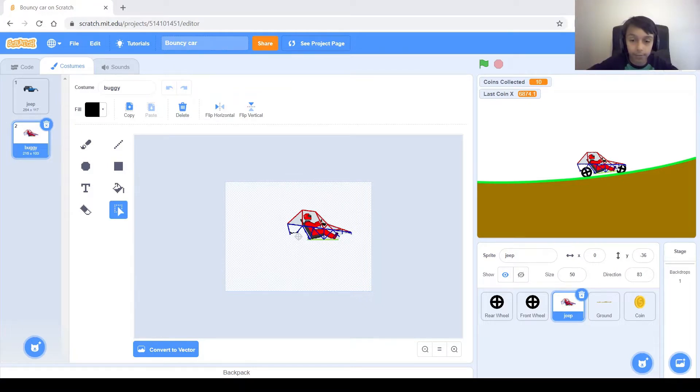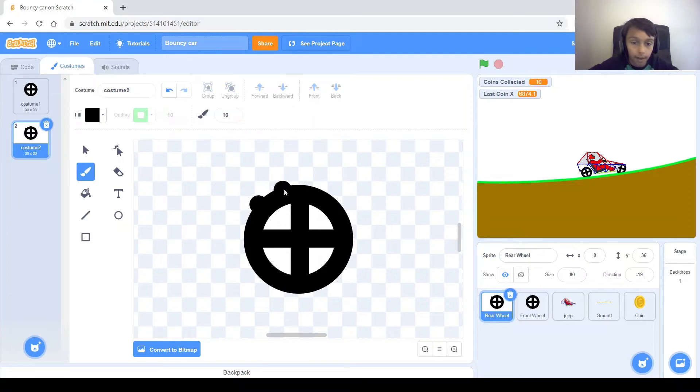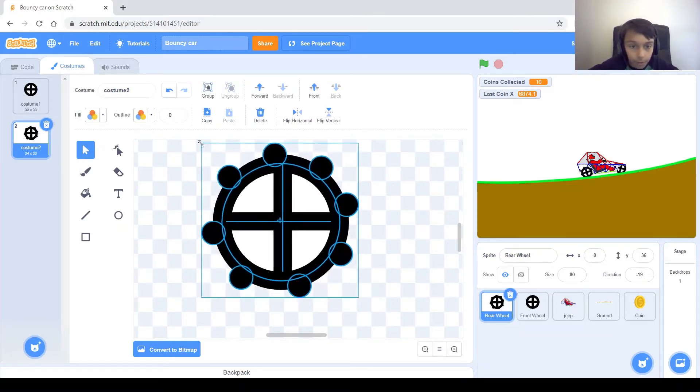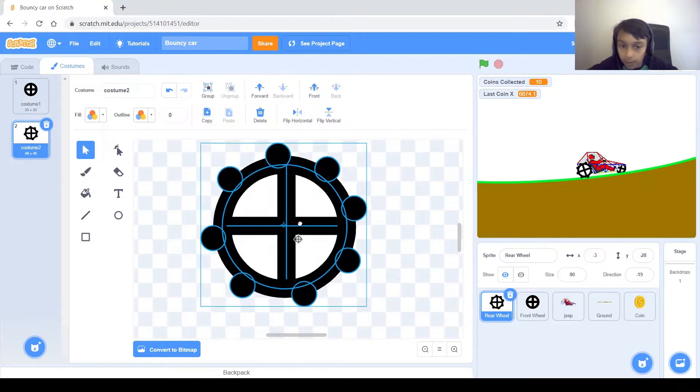Next I'm going to add another wheel design for the buggy. I'll go to the rear wheel sprite and duplicate the costume. I'm going to add bumps on the side of the wheel with circles to make it look like an off-road car wheel. You can use the paintbrush and draw spots with black fill, or make small circles — it's up to you. Make sure the spots are about the same distance away from each other, then drag by the corner to make it bigger and center it.